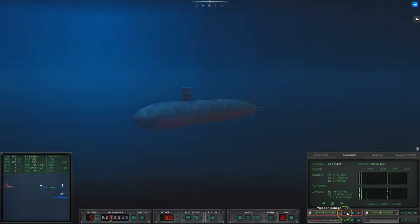So the first control here is your weapons sensor. If I click on it, it changes it to active sonar. That's where it goes ping, ping, ping, and it actively searches — it actively hunts for the target.